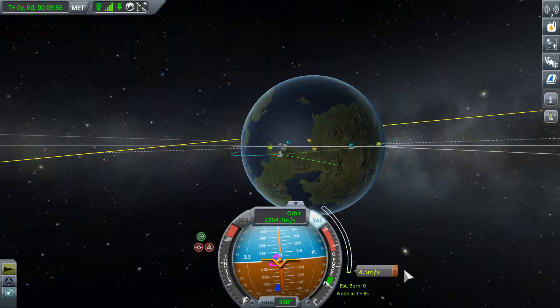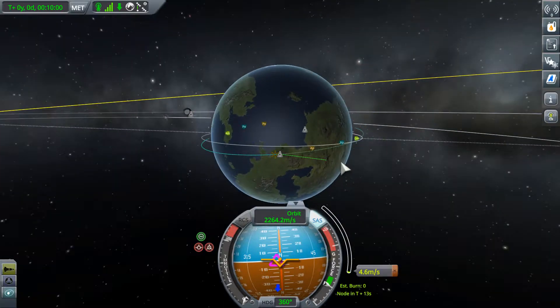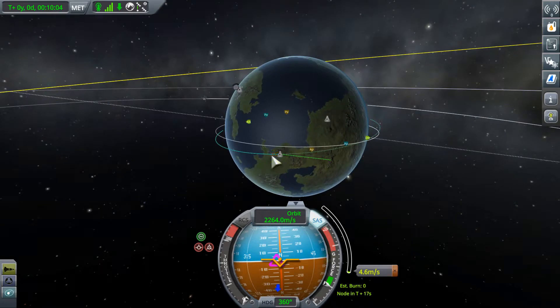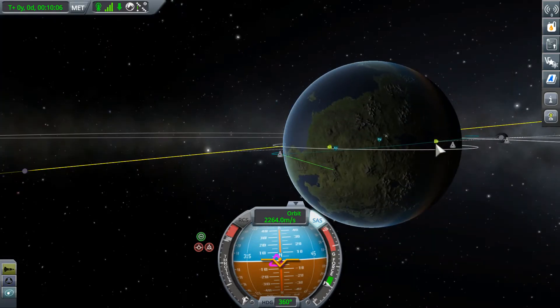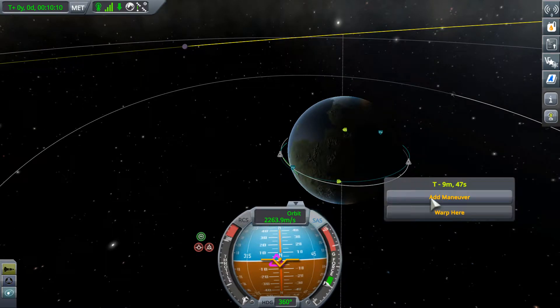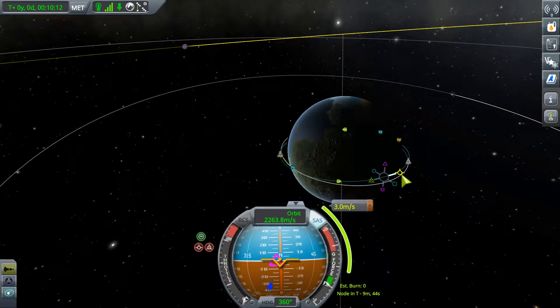Wrong way - okay, whatever. We've adjusted our orbit. Now if we want to, we could set a maneuver - I don't know exactly where, we'll adjust it later - to point us towards Minmus.